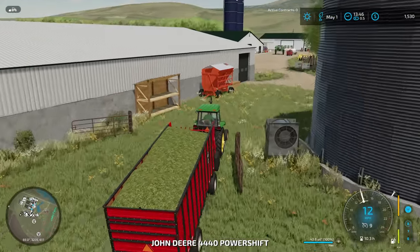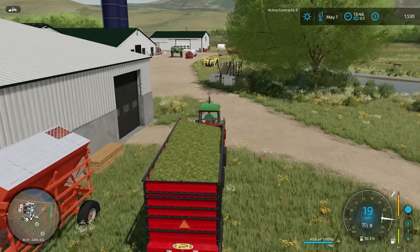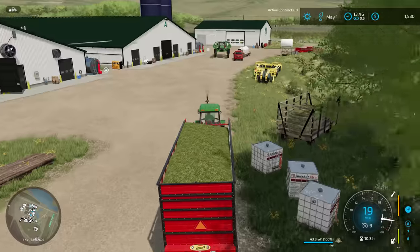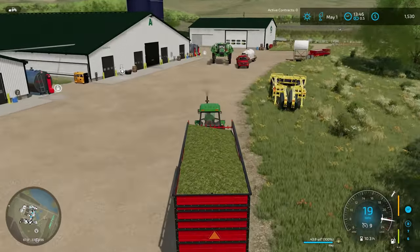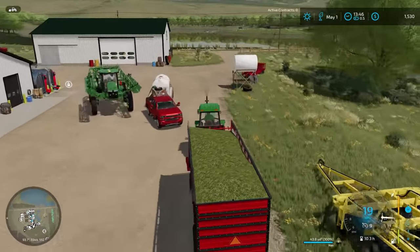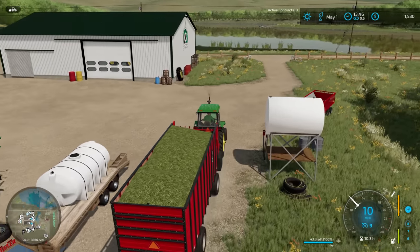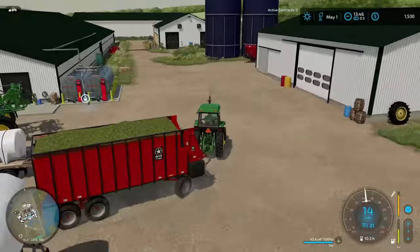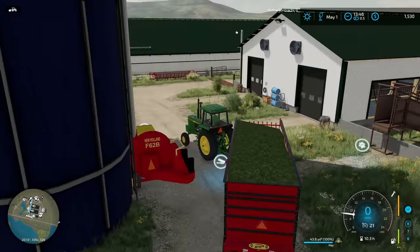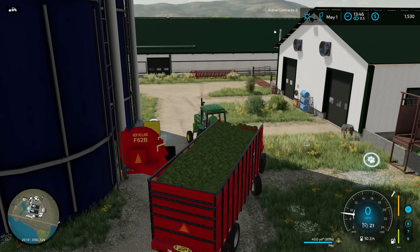This guy needs to giddy up and go all the way up here to the harvester — we'll get some hay put in there. We are starting to run quite low on our animal feed. I think we've only got two days of feed left for all of our animals, and we are expecting more to be born in the next couple of months, so I do have to keep an eye on things. All right, here we are — start unloading the hay. We've got quite a bit of it, so this is going to take just a minute.